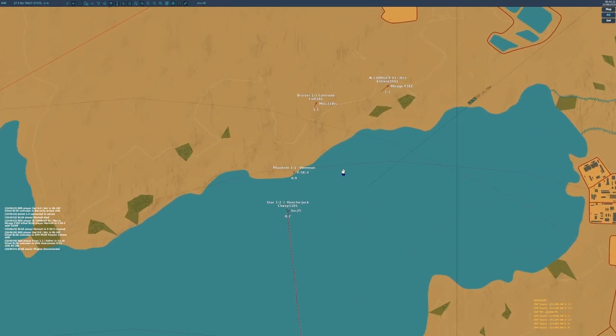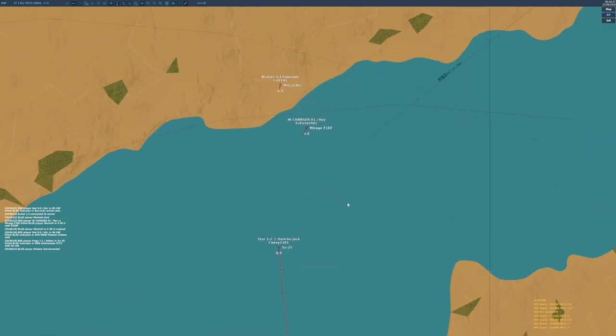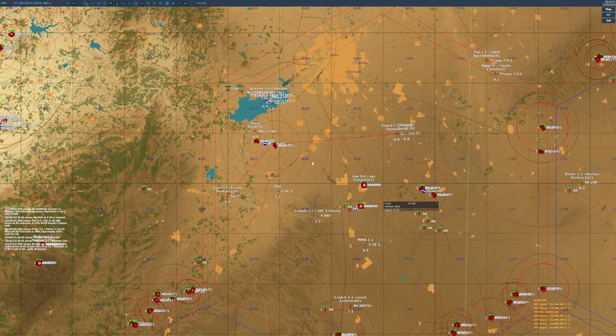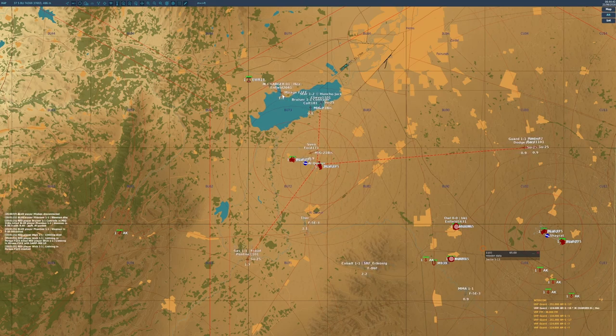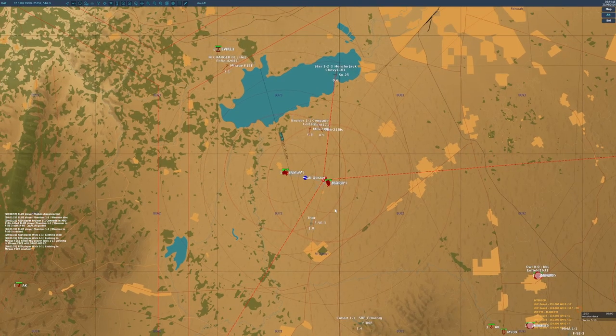Those two short-term tasks aside, your major task — where you'll spend most of your time — is giving players awareness of the battlefield through BRA calls. We'll go into the details of those in the next section. What you're doing here is letting players know where nearby threats are, so they know either how to avoid those threats or which direction to head in if they want to engage. This helps your players find targets and spend far less time wandering around searching for enemies.